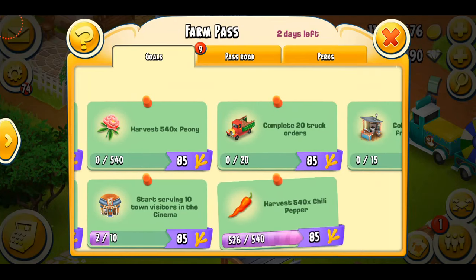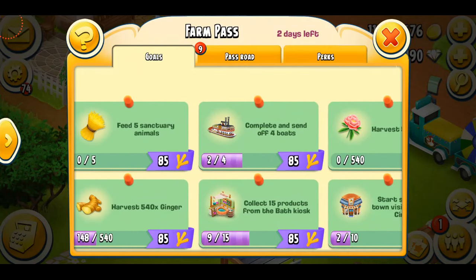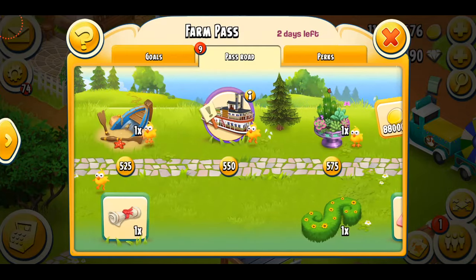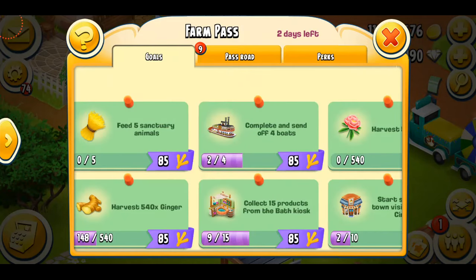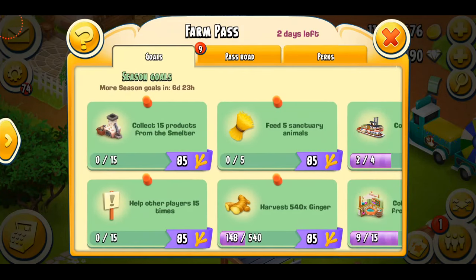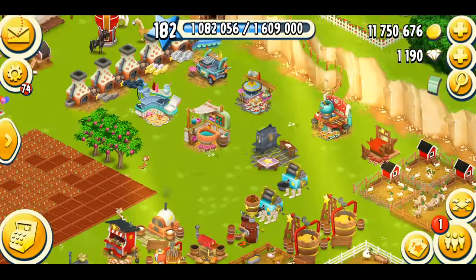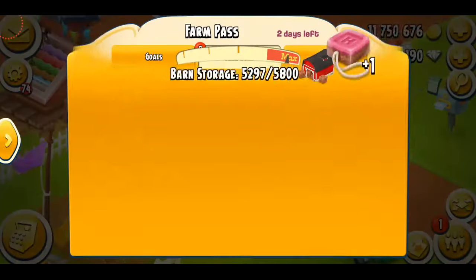If I complete these two goals I'll get around 170 points, but I need 241 to 256 total — so I'd still need to complete at least three or four goals. Let's see if I've made any soaps. I do have some, so maybe I'll have to spend some diamonds.